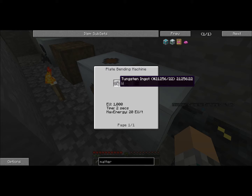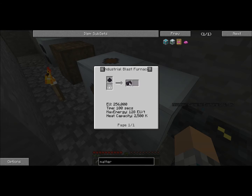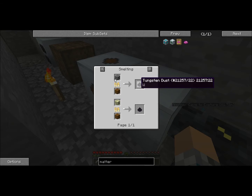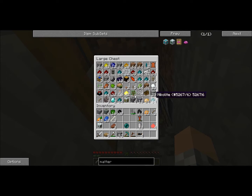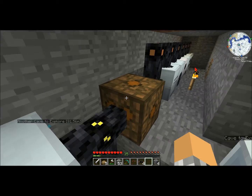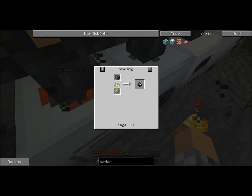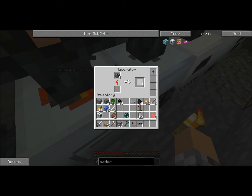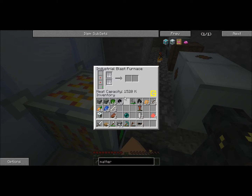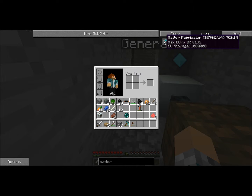How do you get the tungsten plates? I'm talking to the blast furnace for smelting. I get that by smelting the ore — I have a couple of the ore so I'm gonna smelt that. Can you macerate it? Yes, you can — it'll give you two. Okay, not bad. I wasn't sure about that.